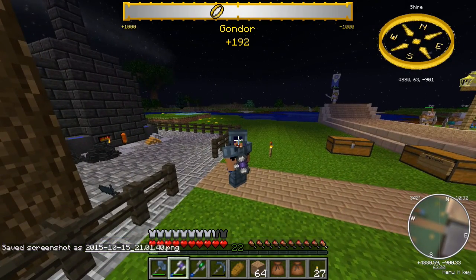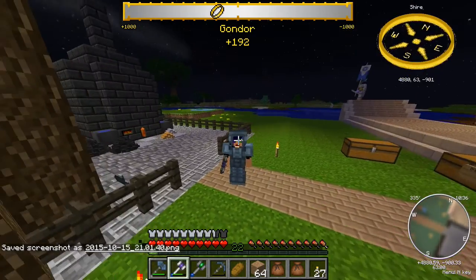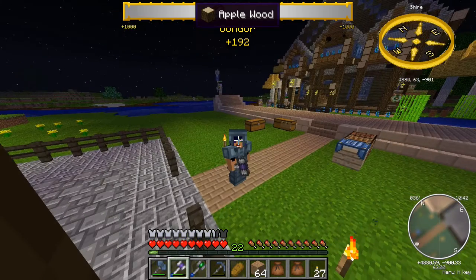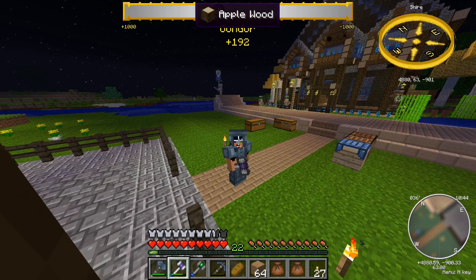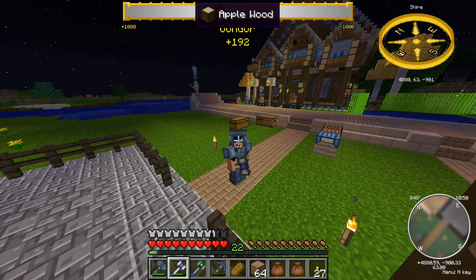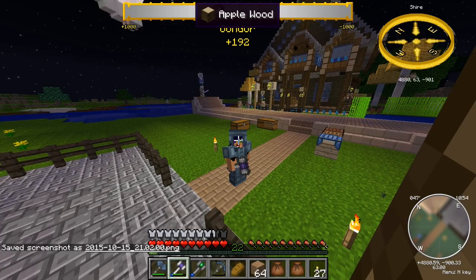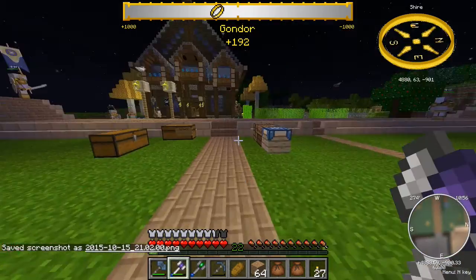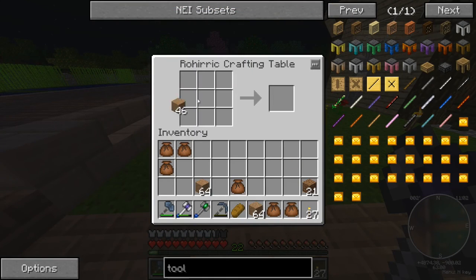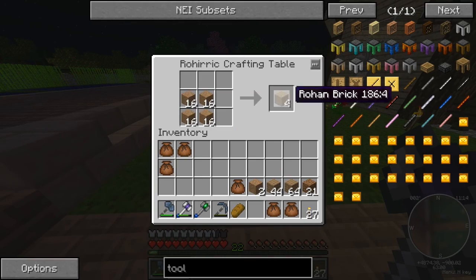We're going to work on this bridge across the water here, because this is by water after all. Then we might, if we get to it, start on a mill because that's the next step - I haven't even got it scoped out so we're starting from scratch. While we get going I'm just going to do some crafting here with tons of this Rohan rock to make Rohan brick.